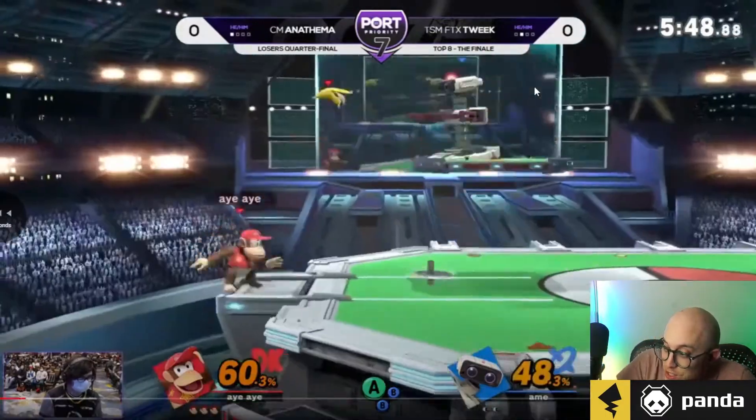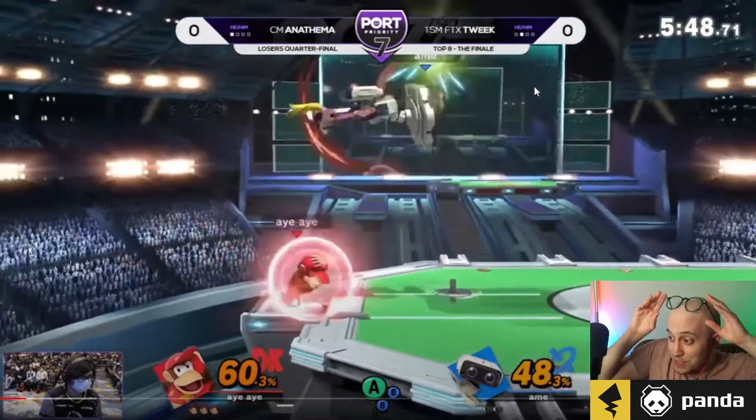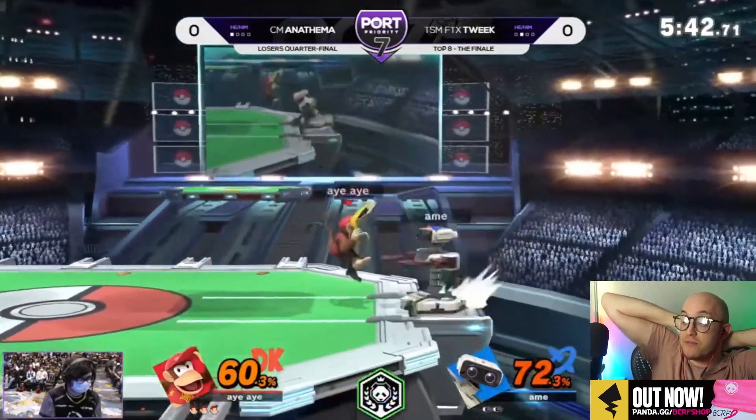The attack cancel item grab to get the banana — it was so far, it was literally in the corner. Look how much space that covered. It was literally in the corner and it hit under the far platform. That's crazy.